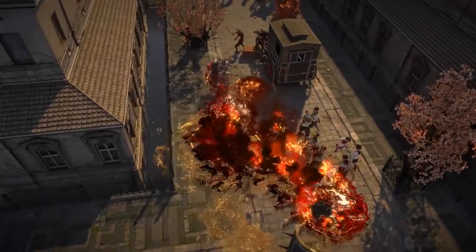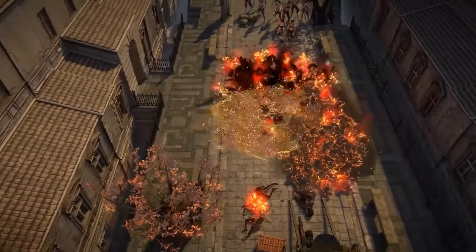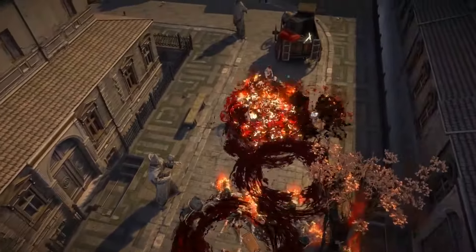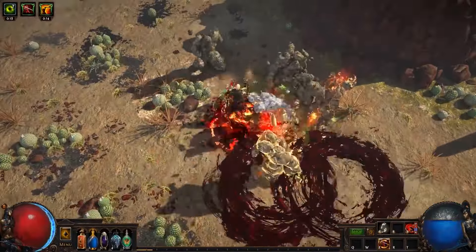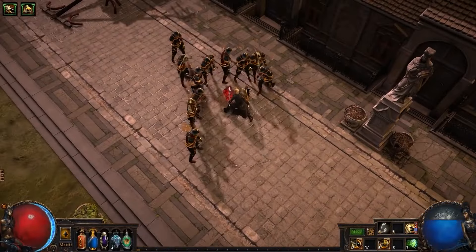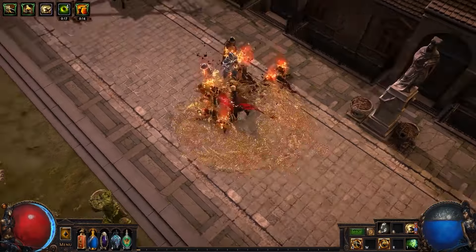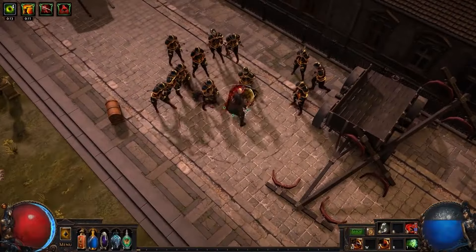Bladestorm is a melee attack skill that creates a secondary bladestorm upon use. The behavior of this secondary bladestorm depends on your current stance. In Blood Stance, it produces a stationary bladestorm that deals more damage with bleeding, provides more attack speed, and has a 100% chance to cause bleeding. In Sand Stance, it creates a moving bladestorm that deals much less damage, blinds enemies, and provides increased movement speed while moving through the bladestorm.